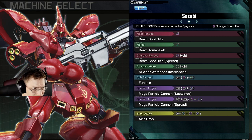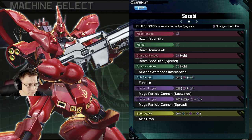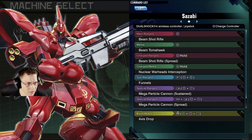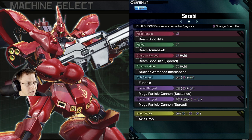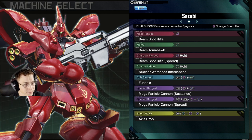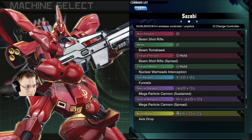We got beam range, which is going to be its beam shot rifle. Melee — beam tomahawk, which is going to be neutral. Charge range is going to be your range hold, it's a spread shot — it's interesting. Charge melee is going to be nuclear warhead interception, I'm very curious to see what that's all about. You got funnels, which is just your funnels, Megaparticle cannon sustained, and Megaparticle cannon spread.